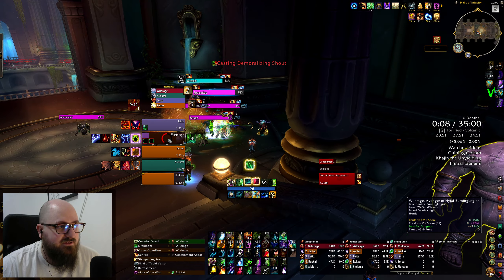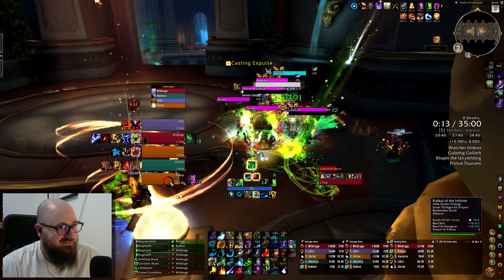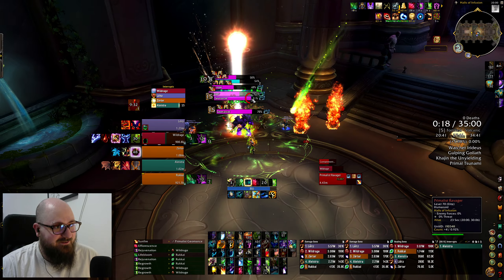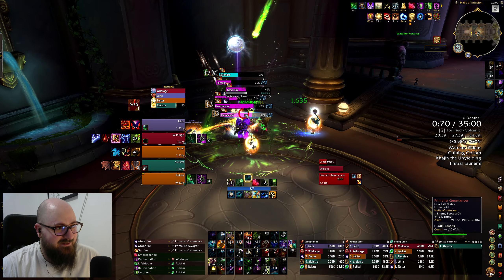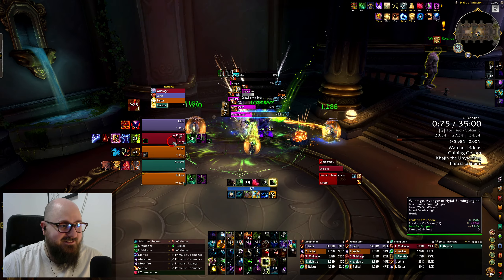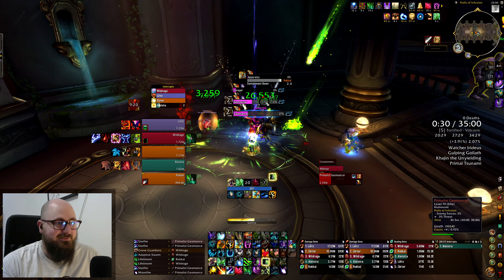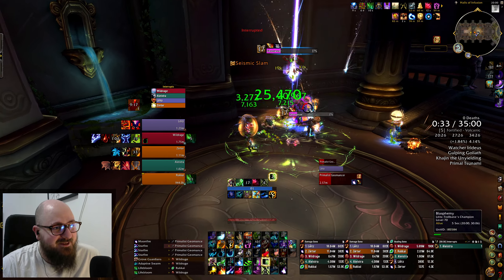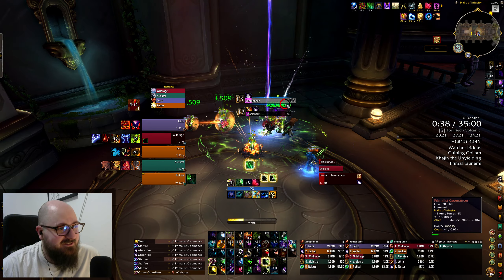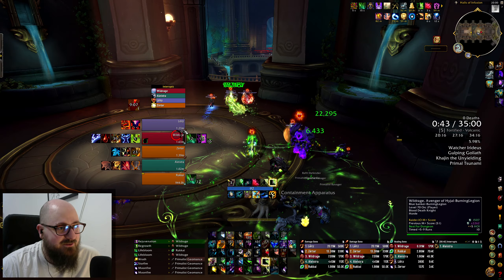We have an Augmentation Evoker at 502 who's only done twos — that could be pretty nice. Let's grab them for the bloodlust and all the buffs. Also a 497 Blood DK and a 510 Balance Druid. Let's just go full caster — grab this Destruction Warlock if they choose to join. We got the squad together, summoning them in. Here we go with a plus five Halls of Infusion.